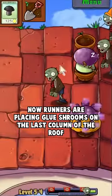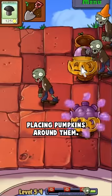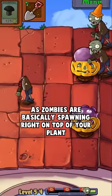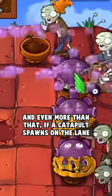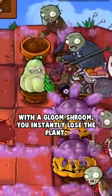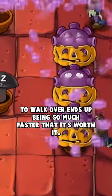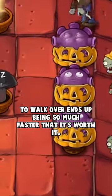Now runners are placing gloom shrooms on the last column of the roof and placing pumpkins around them. This is riskier as zombies are basically spawning right on top of your plant. And even more than that, if a catapult spawns on the lane with a gloom shroom, you instantly lose the plant. But not having to wait for the zombies to walk over ends up being so much faster that it's worth it.